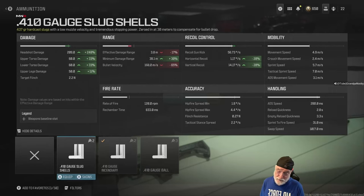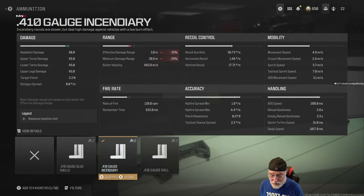I wised up and decided to try the .410 gauge incendiary shells. It brought down the effective damage range, but that range is about as long as my memory anyway. Headshot damage aside, you're not going to get a one-shot kill with both Akimbo weapons — you're going to have to shoot twice unless the person is already damaged. The weapon performed so poorly I was ready to flush it.